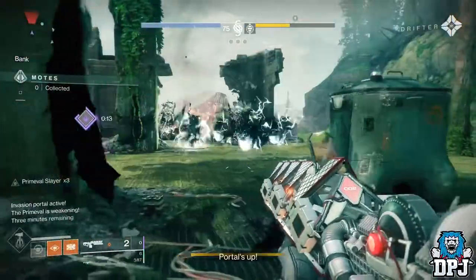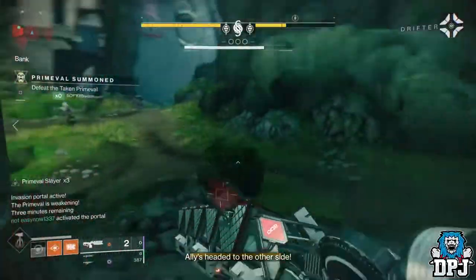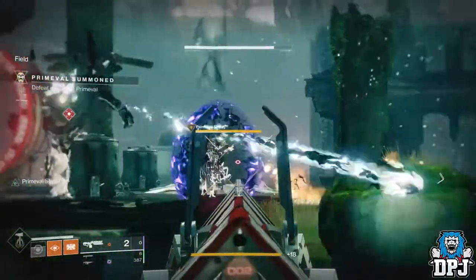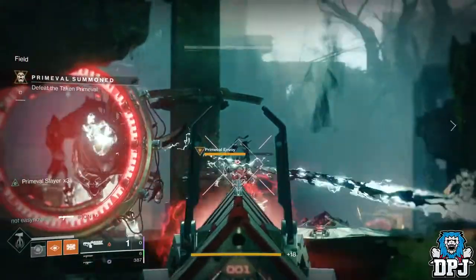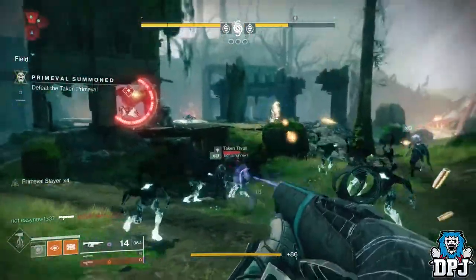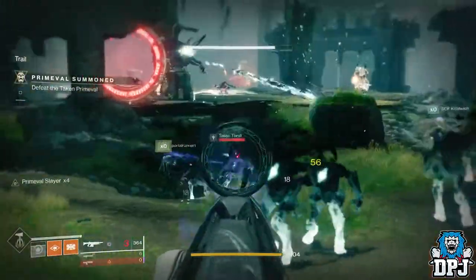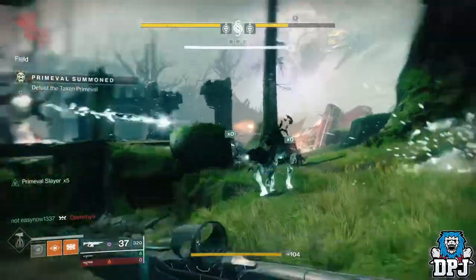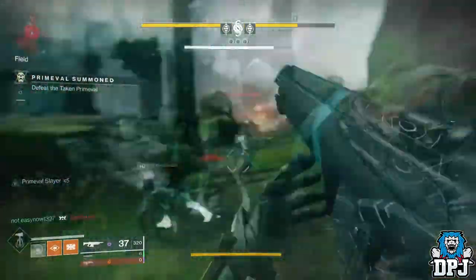So how it's done is pretty simple: when you spawn in your prime evil, kill the wizards as soon as possible — heavy weapons like the Sleeper Simulant are key. As soon as they are dead, get the Titan to thunderstrike the prime evil boss, and the other three Hunters all use their Blade Barrage. With scenes reminiscent of the Gjallarhorn, Voidwalker arc and solar burn Destiny 1 days, the boss just melts — watch the health bar just disappear.